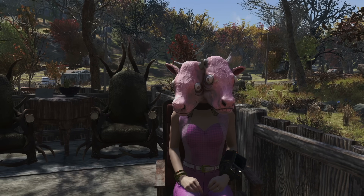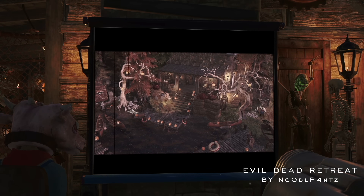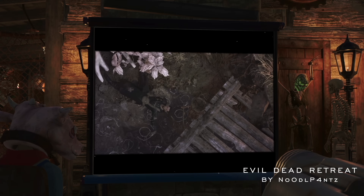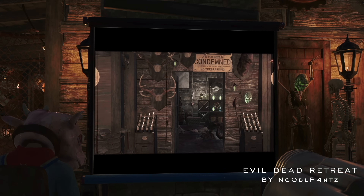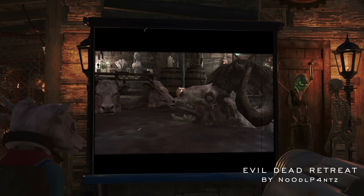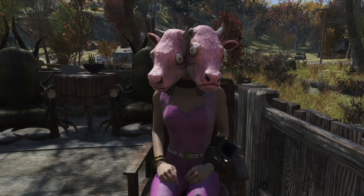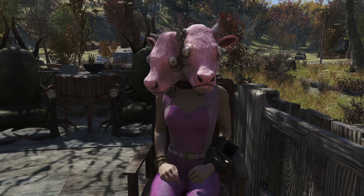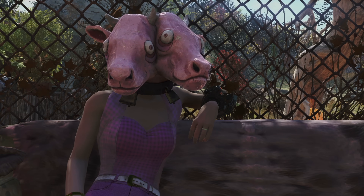A lot of you asked how I got the projector to play an actual motion picture in my camp build video — that's not something you can do in-game. You can't give it video files to play, which would be super cool but probably dangerous given what people would play. I did that effect in post-production; it's basically just a simple mask of my actual camp build within my camp build.